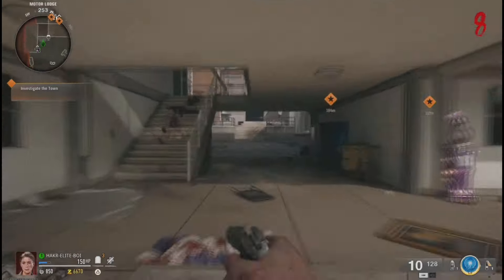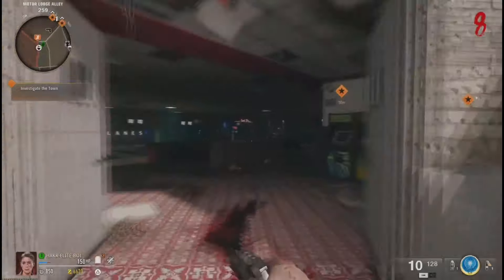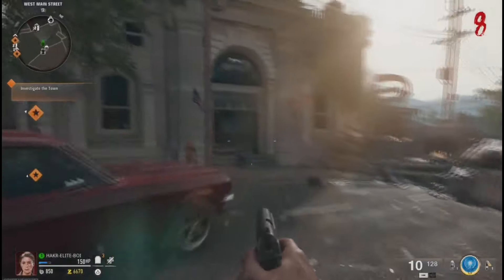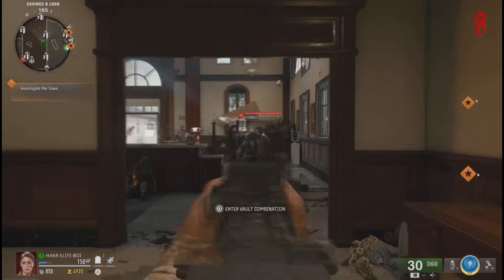From here, go ahead and load into Liberty Falls and follow my path. Open this first door, make your way into the bowling alley, and buy the next door out. Go to your right and look up to the left and open the door to the Liberty Falls building. Now if you go down this right hallway and buy the wall buy, you'll have unlimited ammo as well.